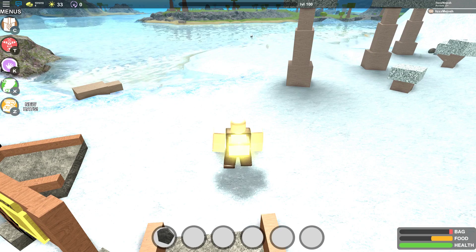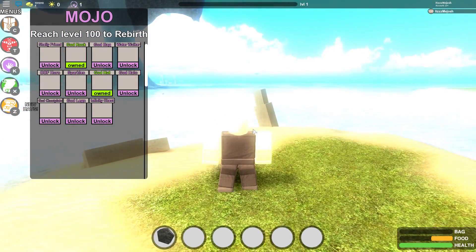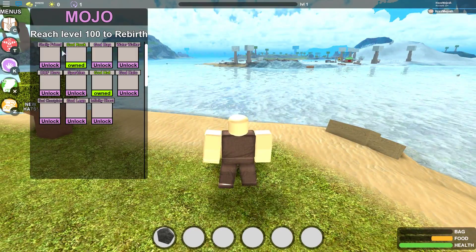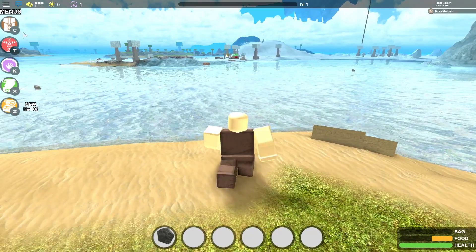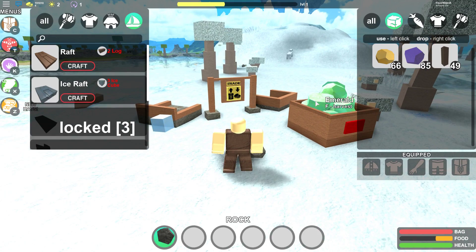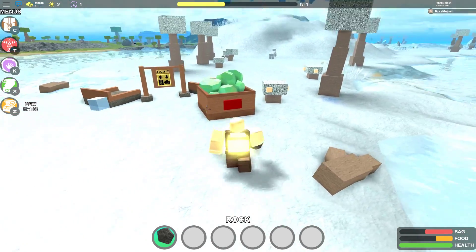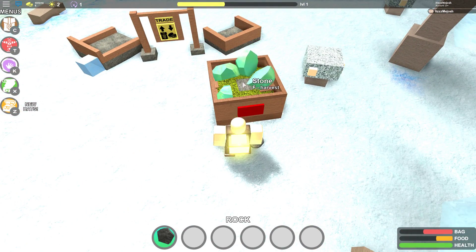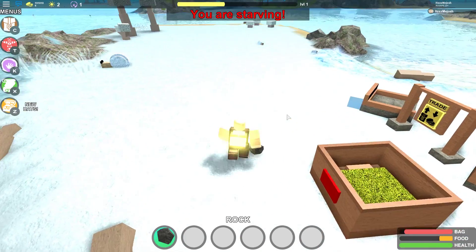I'm gonna go ahead and rebirth right now. Bam — and bam! We are on rebirth number three, and I got a pretty close spawn here. I just canceled everything that was in the market, so I got everything back. I'm gonna equip that real quick and then collect everything that's in this chest. Some of this stuff is glitched and it won't let me pick it up, but anyways we're gonna go ahead and buy the infinity chest.